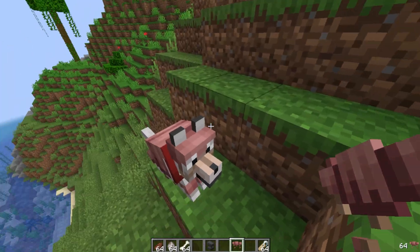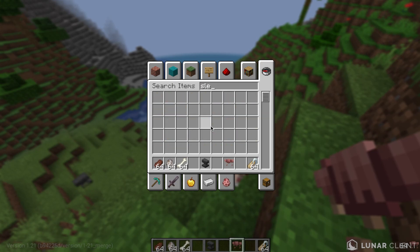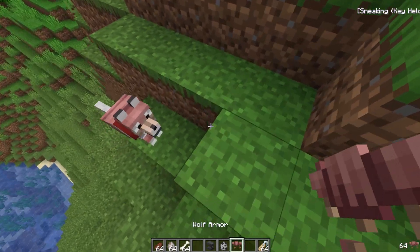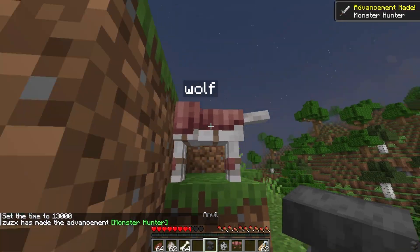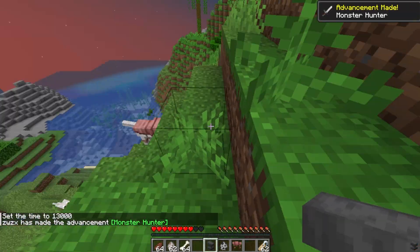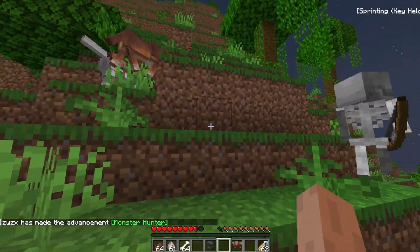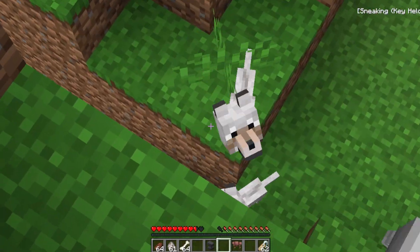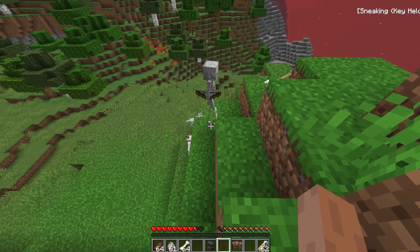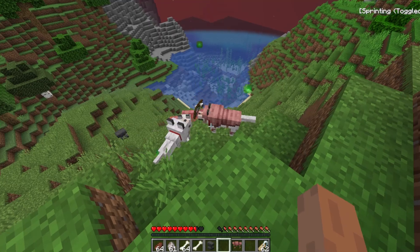Now we have the wolf armor on him. Should I just spawn a skeleton? Hold up, let's just try how long he can survive. Okay, let's go. Oh, he died to fire. Kill him — what the hell? These dogs are like goats!